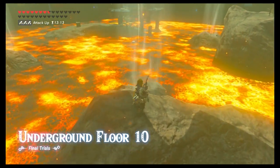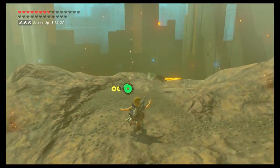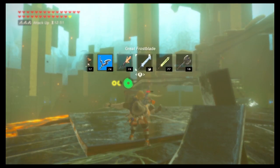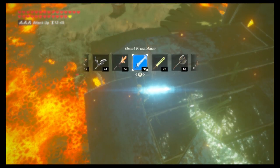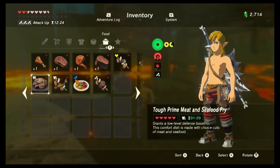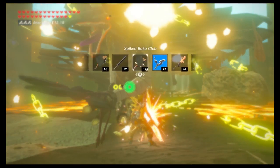Floor 10 has one Lizalfos you can take out pretty easily — go straight over and hit him in the face with bow and arrow hits. After that, worry about the Moblins across the way. You can use your frost blade to hit the Moblin, freeze him, and push him into the lava, which is ideally what you want to do. This is where that full heal really comes in handy. You can also use stasis to buy yourself a little time, and use your electric blade to try to disarm the Moblin.